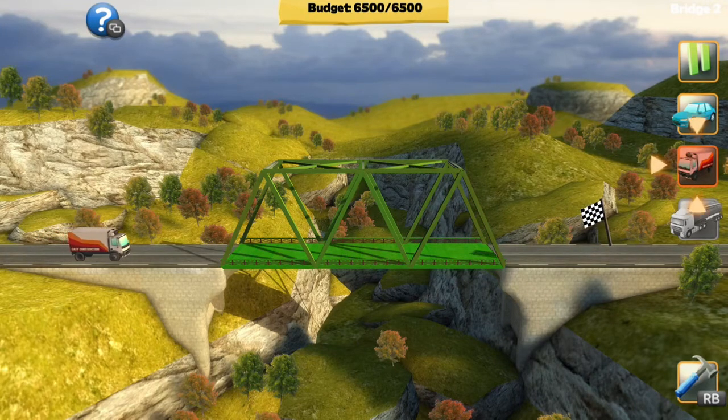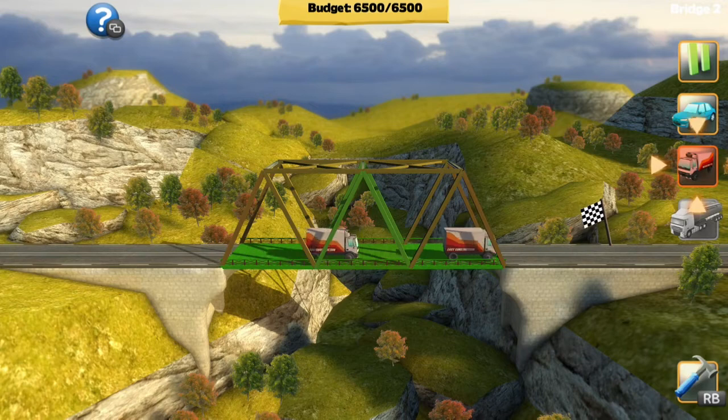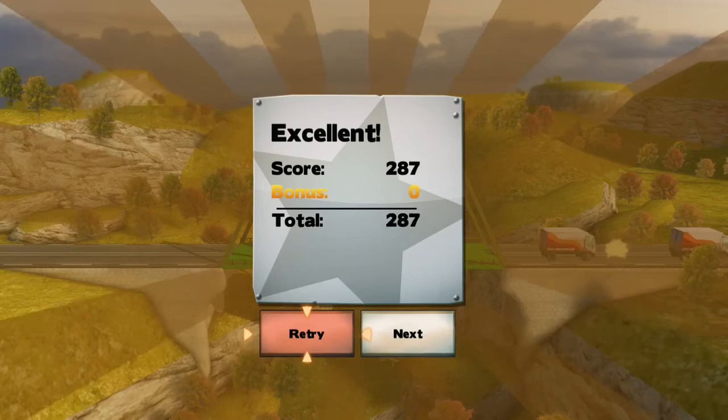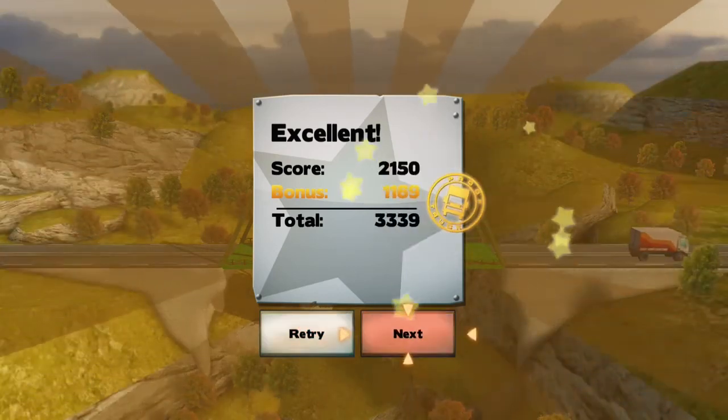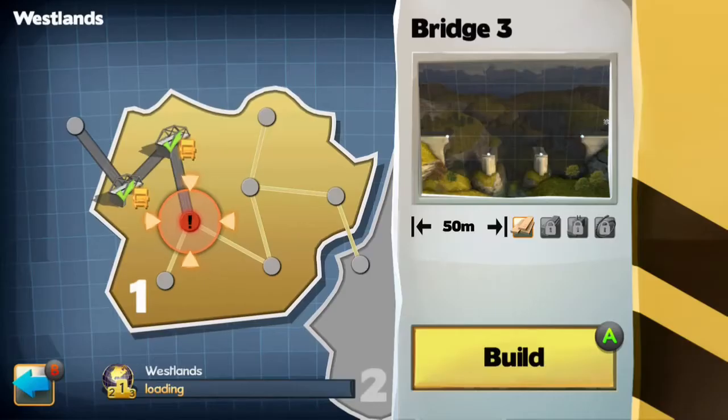Later on we get steel, which works exactly the same way but it's stronger. We get big iron cables so we can make suspension bridges. We also get the ability to make huge concrete pillars, which can't support the bridge as such but are what we can build off of.